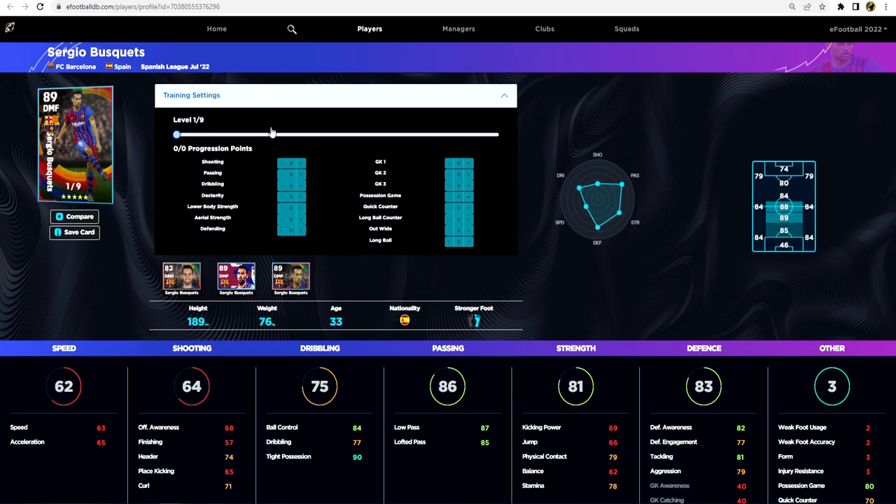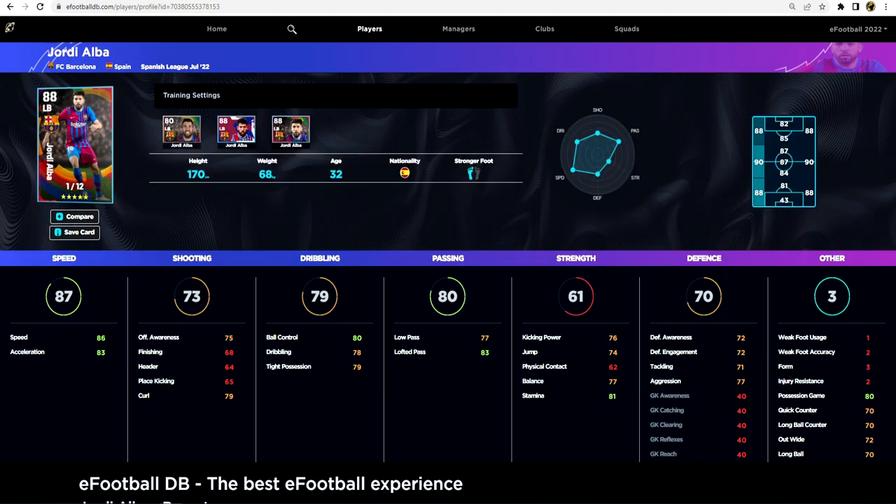Sergio Busquets goes to nine levels. He's one of the best players you could buy if you're looking for a DMF as a passer. He's not pacey at all, but if you want a dictator in the middle - a Tom Brady-esque deep-lying passer spraying passes around with 90 tight possession - that's extremely good. I'd bring acceleration up to maybe 67-70, then focus on passing to get it up into the 90s, and pump one into ball control to bring tight possession to 92.